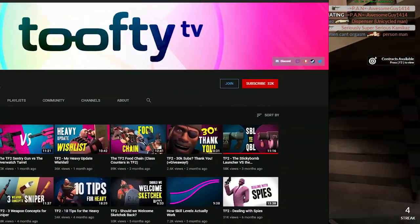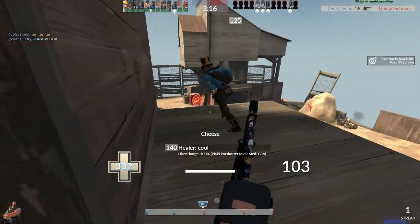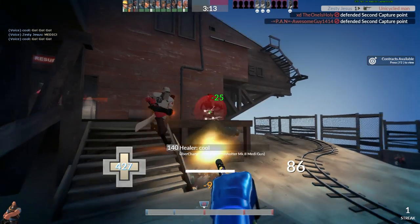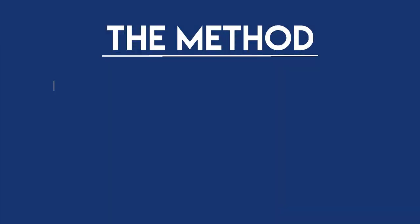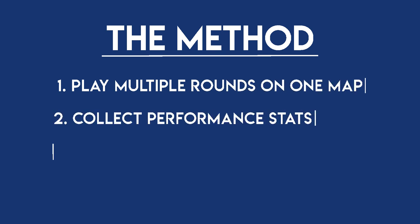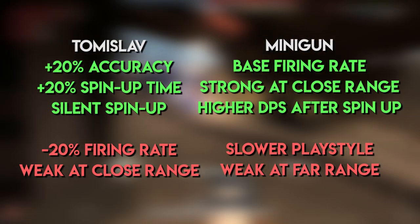Once again, thanks go to TooftyTV for nailing down this simple yet elegant analysis method. I previously implemented this with the stock rocket launcher versus the Liberty Launcher, and I frankly consider it foolproof. In essence, the method is to play a bunch of rounds on a single map, collect performance stats, and see which weapon performs better. Each weapon has its own benefits and downsides associated with it.